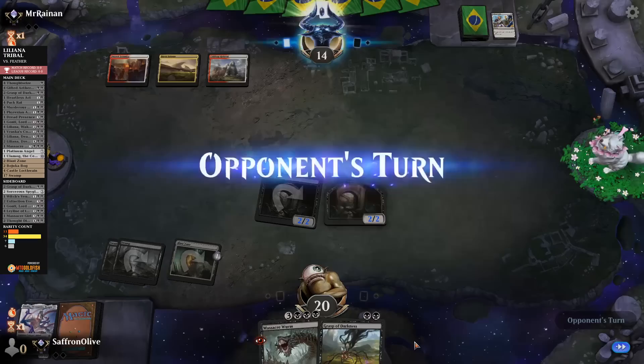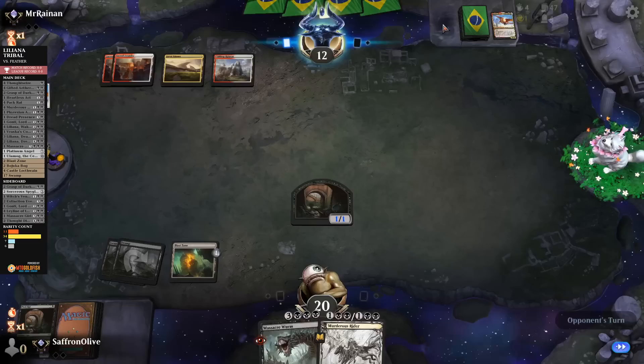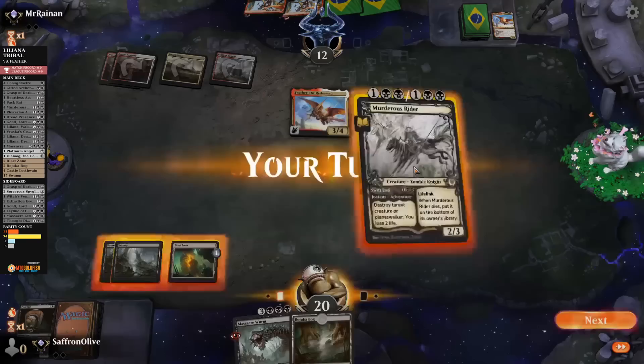I see Defiant Strike to draw a card, untaps land — there's the Feather. All this removal, but can it actually remove Feather? It can! Opponent does get to kill our Pack Rat and still get back Reckless Rage, but we killed Feather. Opponent has another Feather — no wonder they were okay firing it off. Now they've gotten through our Pack Rats, they'll have infinite Reckless Rages. We kill Feather again.